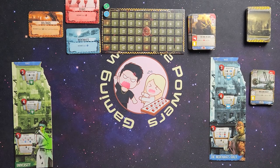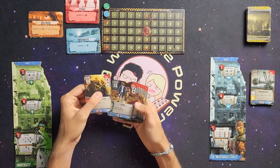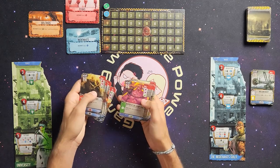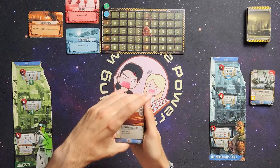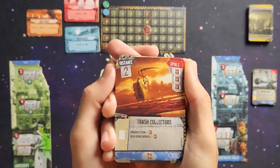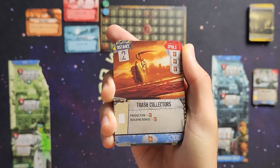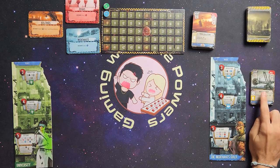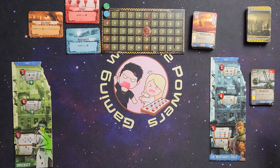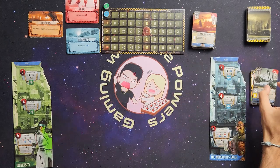There is also a new symbol and a new icon on some cards. Let me find one — the trash collector's card. You'll see this new symbol which references a card from the top of the virtual player's discard pile or another player's discard pile. When I produce that card, I get to take the top card of the opponent's discard pile into my hand.